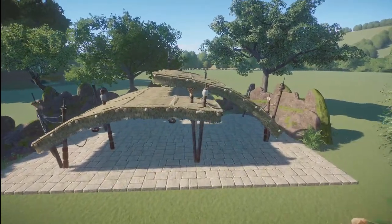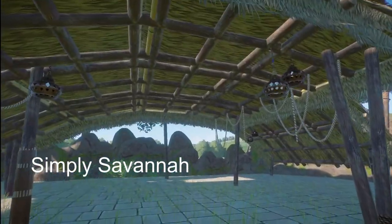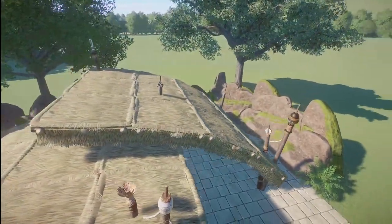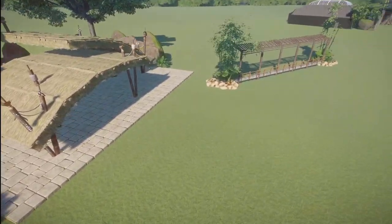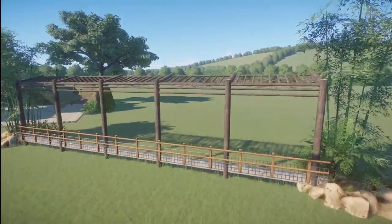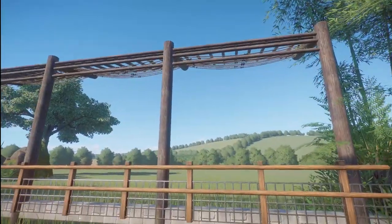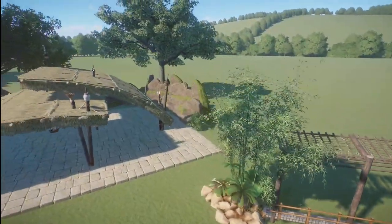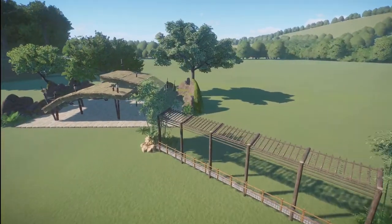We have two pieces here made by Simply Savannah. This first one is called Adventure Style Shade Structure. You can bring this into your zoo for right around $7,000. And then we also have a fencing cover decor for right around $2,000. I have two really great pieces here. I think everybody can use both of these in their zoo. Thank you so much for bringing them to the Steam Workshop page.